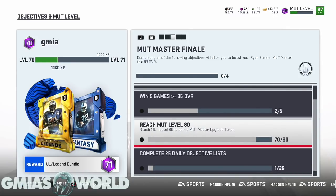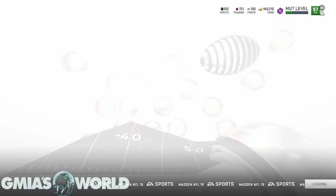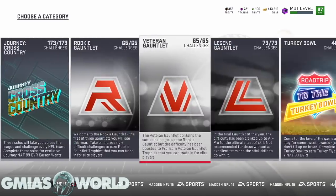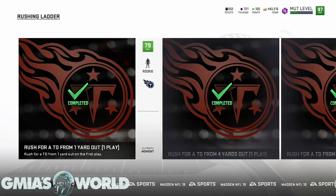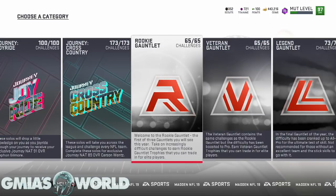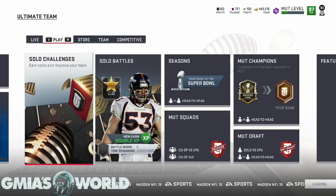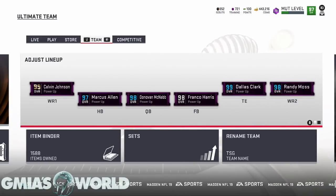You've got to put some time in for this — it's going to be some serious grinding. But once you're done, it's just a matter of time. The fastest way is going into the gauntlet and repeating solos you've already done. Go to the rookie gauntlet, go to the rushing ladder, rush for a TD from one yard out — run a toss play every single time and it'll be a touchdown. Knock out a hundred-plus, and you're done. Grind out to level 80, wait out the daily objectives by logging in every day, and you'll have your 99 Muttmaster Ryan Shazier.